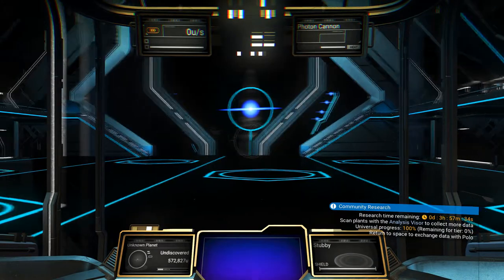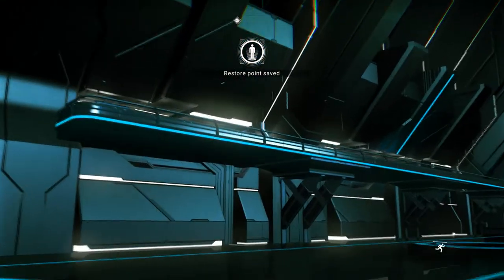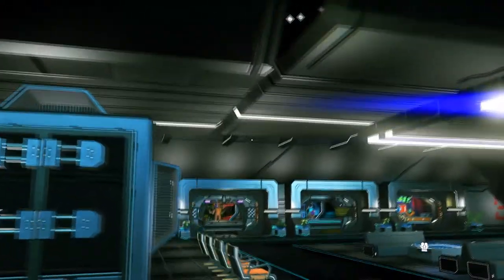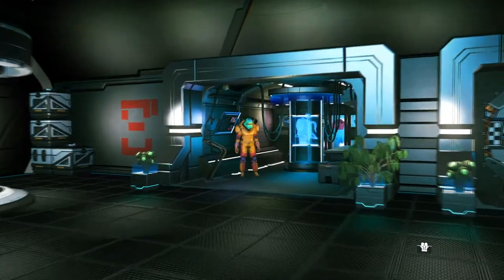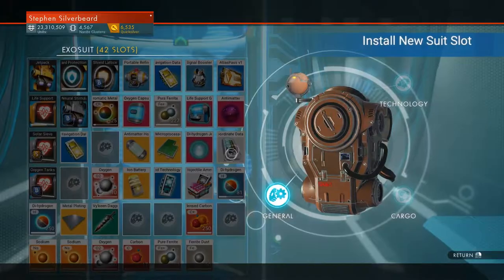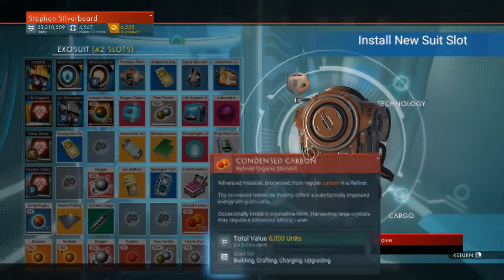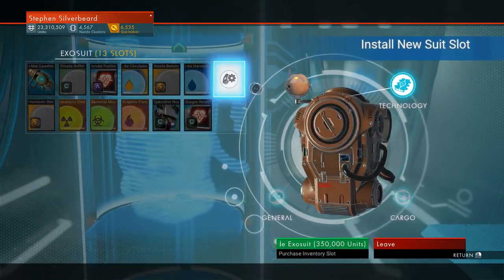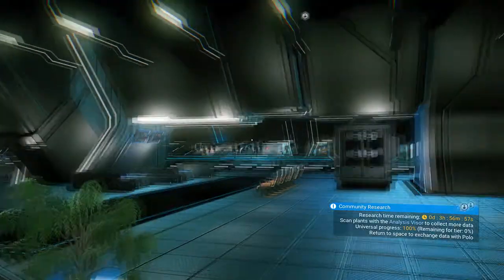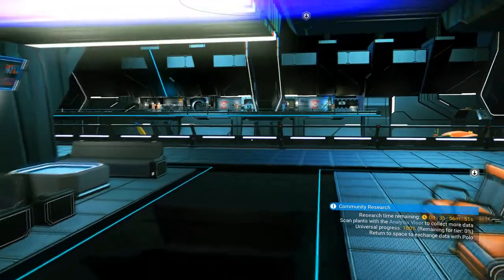That's another Vakene system — we're soon going to find out if it's sent me back. Nope, it's a new system. We're just going to go grab an exosuit upgrade. I could go for 42 slots — I'm not using all the slots at the moment. See, all that Vakene dagger work. I think I'm going to go for a tech upgrade because I need to sort out my suit tech — it's a bit of a mess. Community mission — thank you.